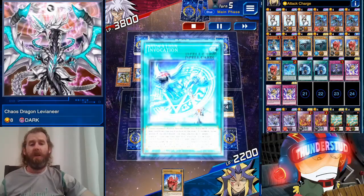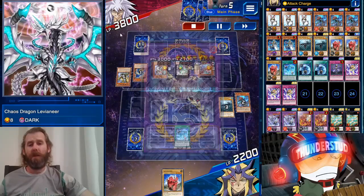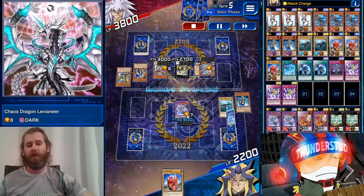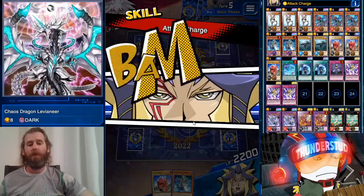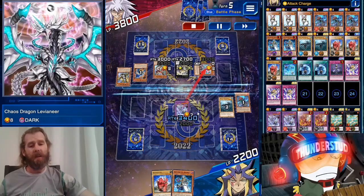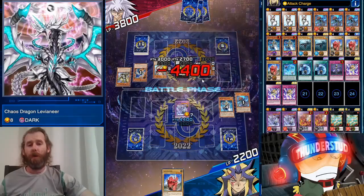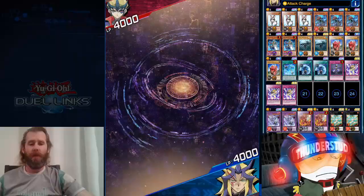Advanced Odd-Eyes was able to special summon that Chaos Dragon, but with a top deck of Alistair that will prove to be his fatal weakness. We can bring out Purgatrio — Purgatrio can pierce and he's only at 3800. We have Attack Charge; we don't even need it since Alistair gets him to 3900 and we pierce for lethal. But with Attack Charge it's even more. Attack Charge always coming through — great stuff.